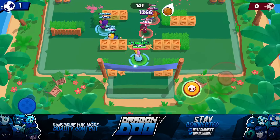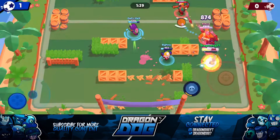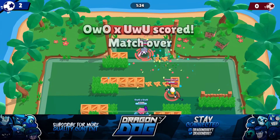Now I have my super. One thing you can do with Piper when she has her super is shoot the ball and then super towards it — it kind of acts like a Crow jump, where you can easily get to the ball. It's similar to Primo where you shoot the ball forward and then super to it and try to score a goal. I'm not too sure if I do that in this video but let's see.